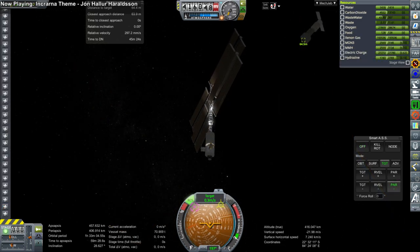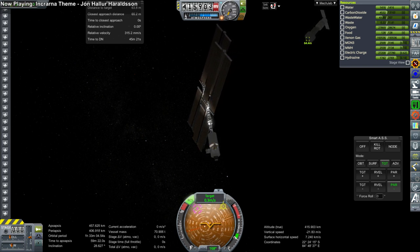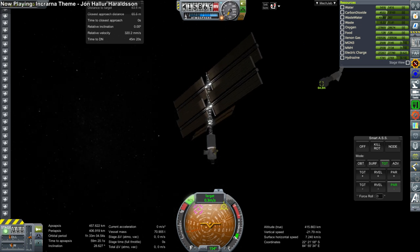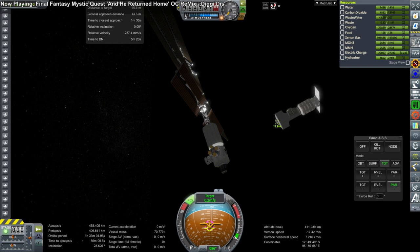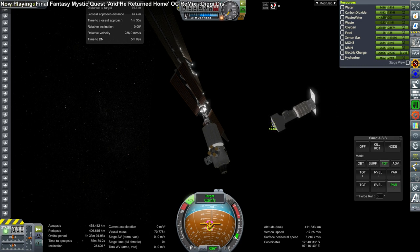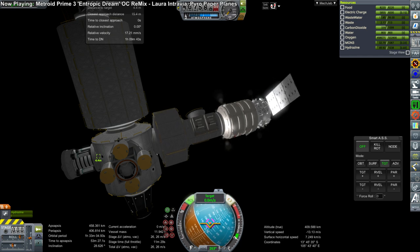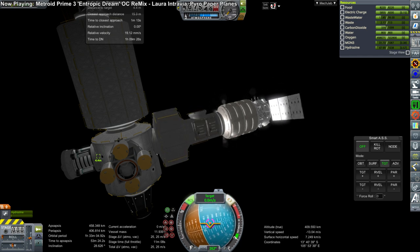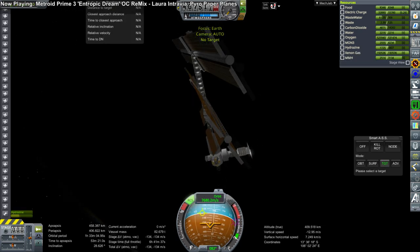We deposited the life support module — that tiny little bump — and now we rotate the entire station to face the docking port on the Quest airlock on the other side. The Quest airlock is only supposed to have one Common Berthing Mechanism; the other end is the airlock. But I added a second CBM so that the tugs could actually tug it, otherwise you'd have to use the Canadarm to move it.